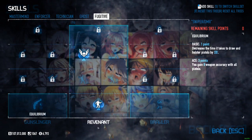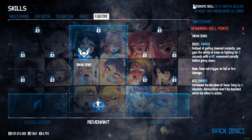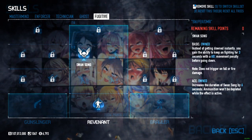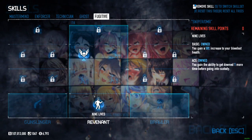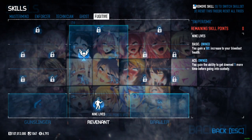For survivability's sake, we have nine lives and swansong aced. Swansong is kind of self-explanatory, especially if you're playing on the higher difficulties, because you get unlimited ammo for a full six seconds — it's great. And nine lives for that extra down, if you want to take this to one down.